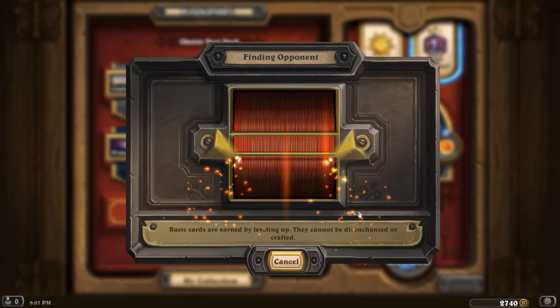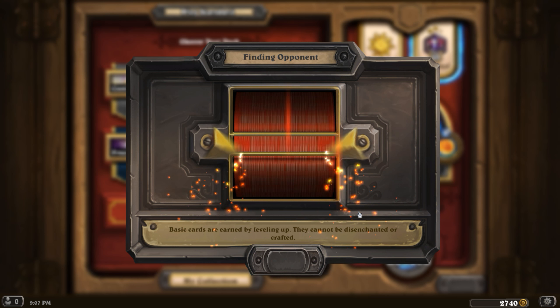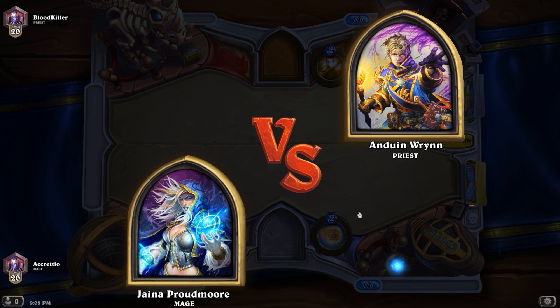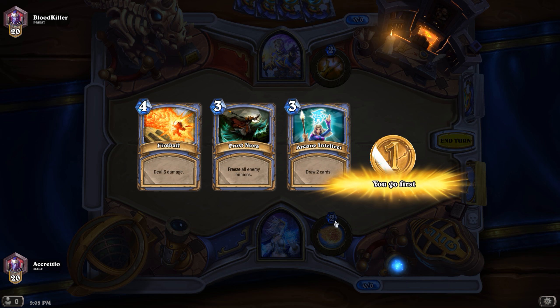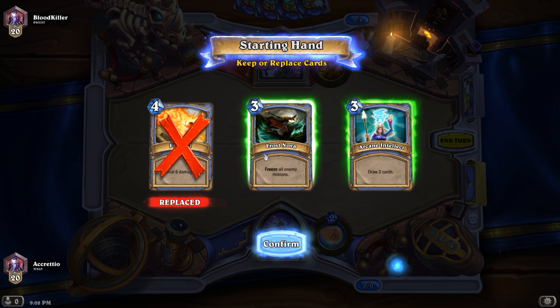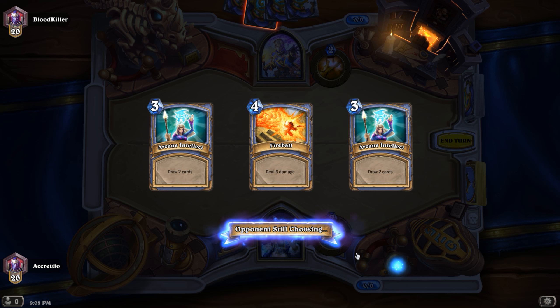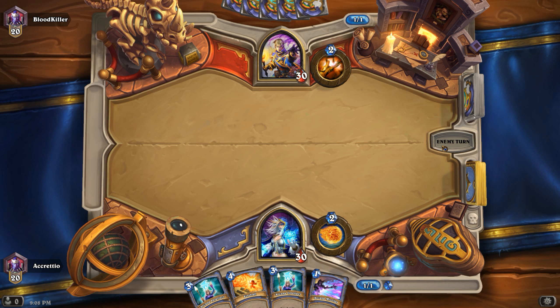Let's play another ranked match and see if we can win one. I have time to play one, maybe two more matches, and then I need to upload this video and prepare for the Tavern Brawl. This time let's keep the Arcane Intellect — I normally don't do that because I think it's a waste of mana. Having two Arcane Intellects is definitely wasteful, but one could be okay.